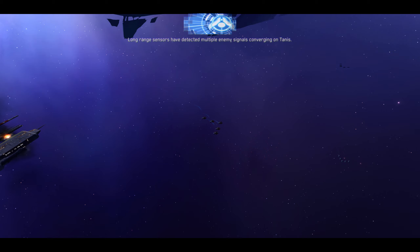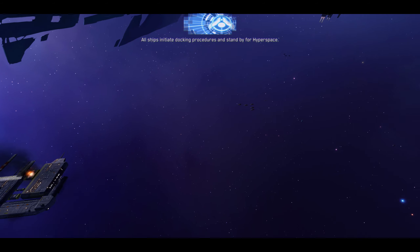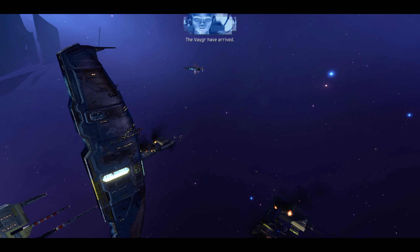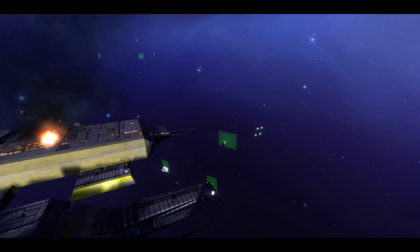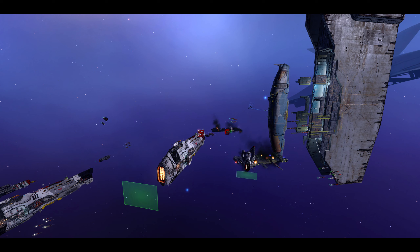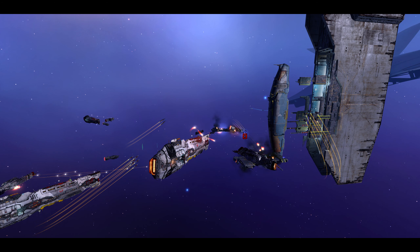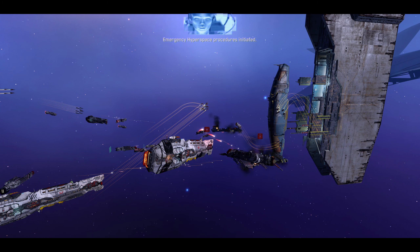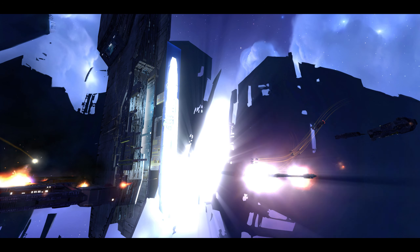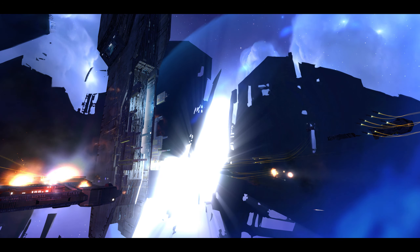Long range sensors have detected multiple enemy signals converging on TANIS. All ships initiate docking procedures and stand by for hyperspace. We're getting out of here. The Vaygr have arrived — destroyers and battlecruisers. We wouldn't stand a chance. Emergency hyperspace procedures initiated — the mothership must survive. I guess that's it for episode one of this new let's play. I hope you guys enjoyed, and I'll see you on the next one.